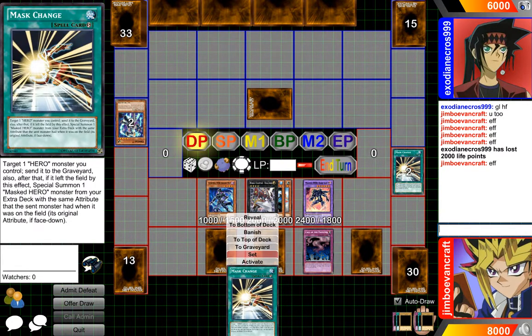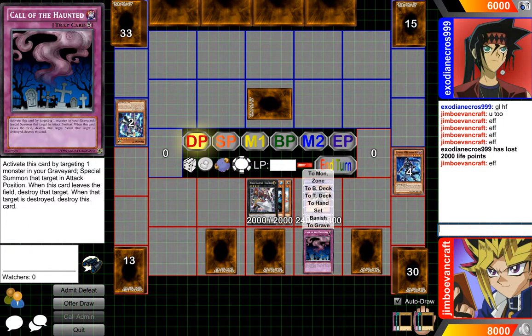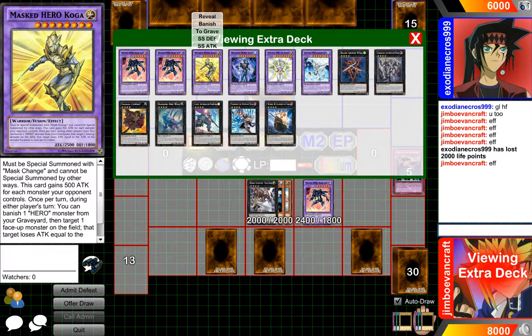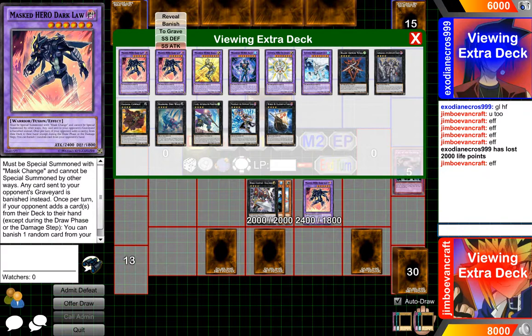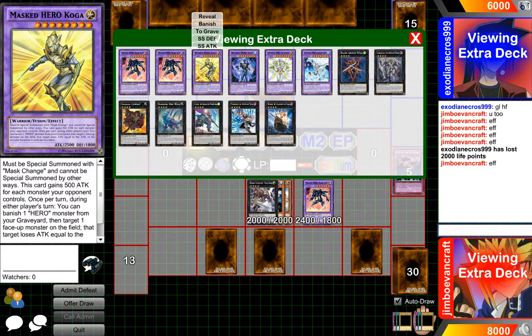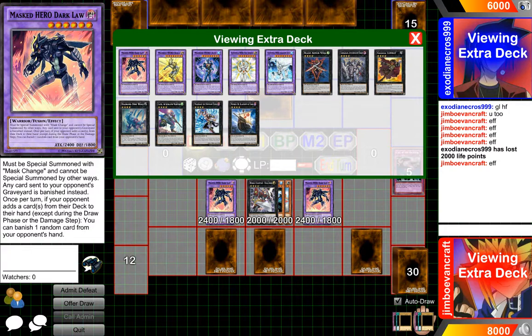We will activate Mask Change again, send it to the graveyard, and special summon. Another Dark Law would do — we'll just get another Dark Law on the field, why not. The effect lets us add one Elemental Hero, so we'll just add Mist to our hand again.